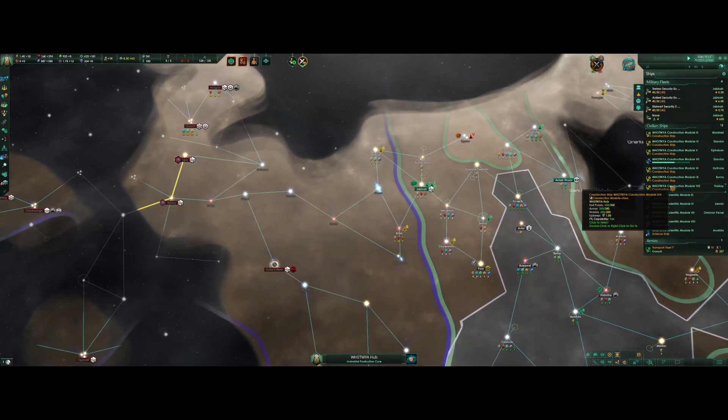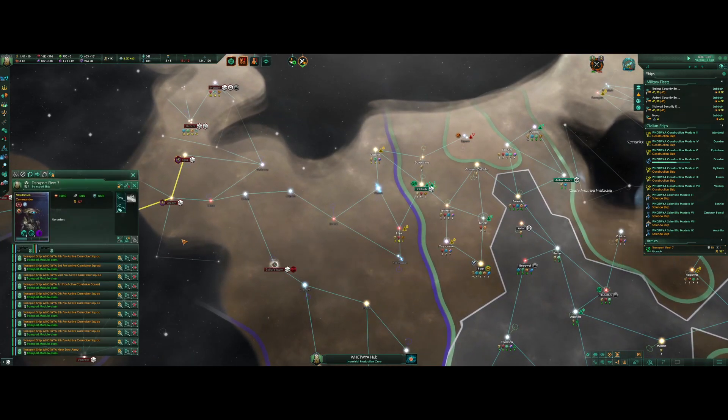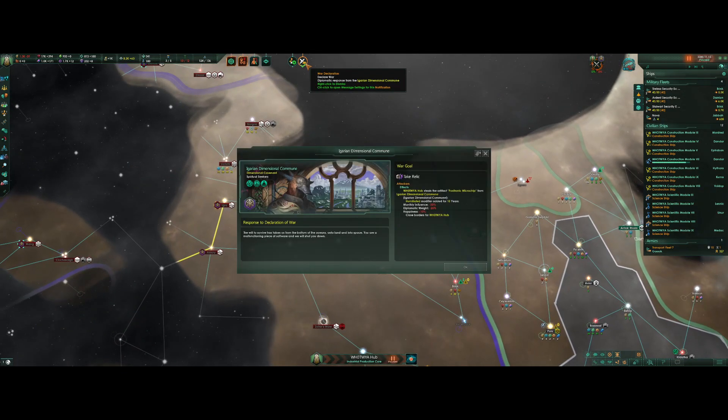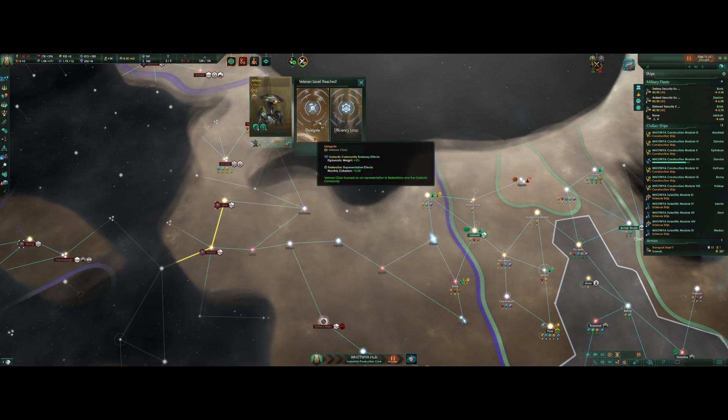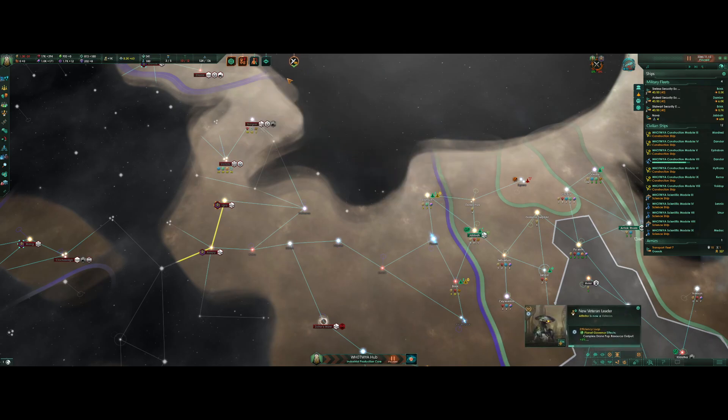The initial phases of the war should be pretty swift. Move our armies up to Jabba, though I don't believe we will need them — I don't plan on having to land on a planet. We're a malfunctioning piece of software and they will shut us down? No, you won't — we got this. You are a governor, so efficiency loop.